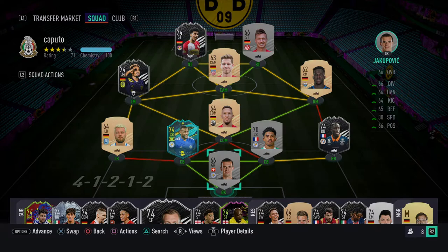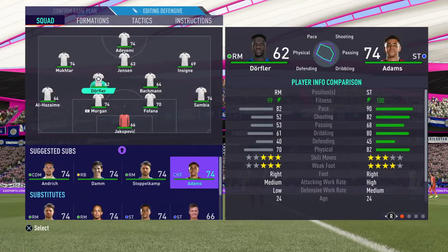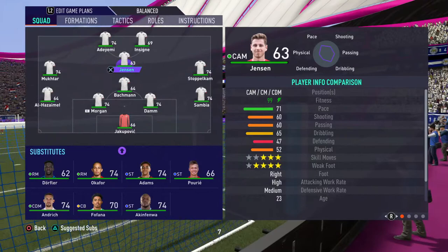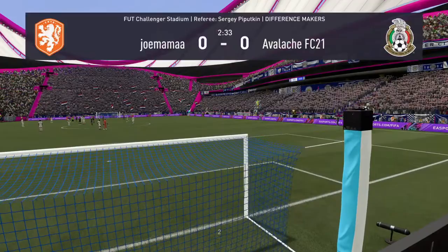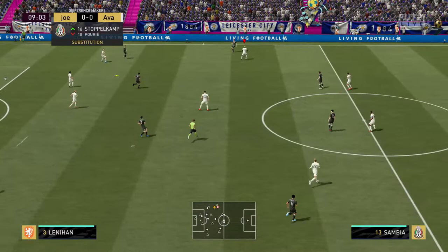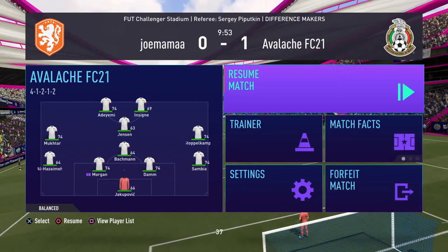I did forget to record the squad for the first game, but these are the subs I'll be making for the whole game. We'll have Insigne, our Italian Serie A player, on the right, Zambia goes into centre-back, and Dam goes onto right-back. In this first game, some really nice passing from Abiyeme to play it to Jenson, who is surprisingly one of my bronzes. And the opponent quits in the first 10 minutes, which was quite useful to get our first win.